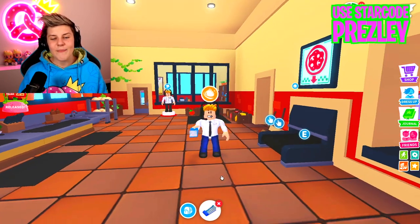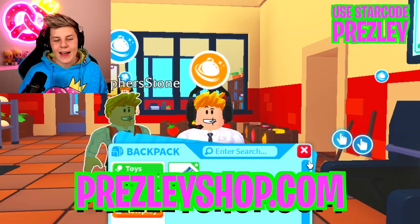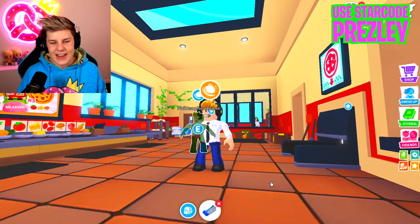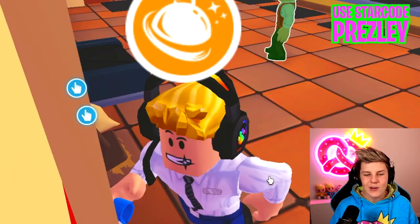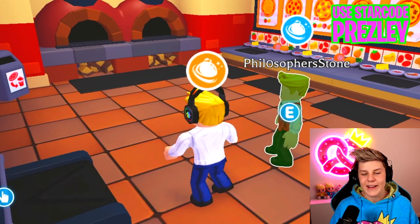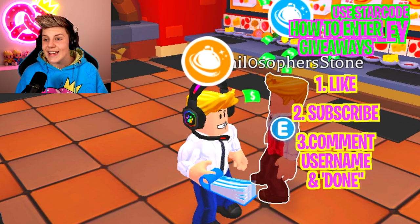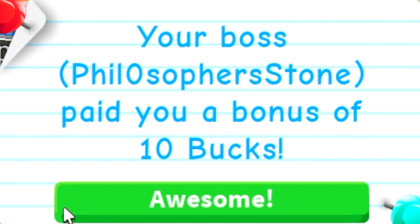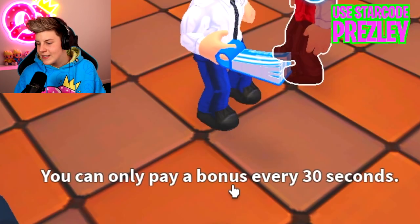To show you how this works, I'm going to get my friend in here — and yes, that friend is just my alt account. We can see that I can pay bonuses to my alt account. All I need to do is hold on to this, and there's an overlay where we can see all of our employees no matter if they're behind walls. If we click, we give the nearest player a $10 bonus. If we press yes, we can see it doesn't come out of my money, but they get paid — it says your boss paid you a bonus of $10. And I can only pay a bonus every 30 seconds.